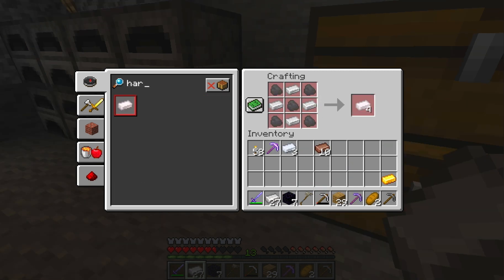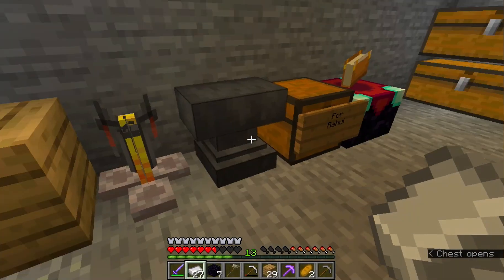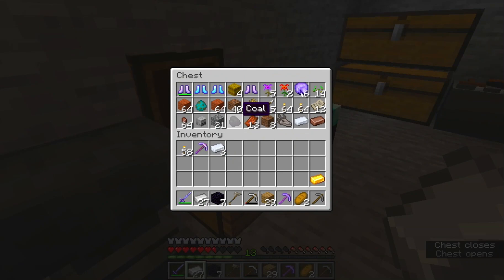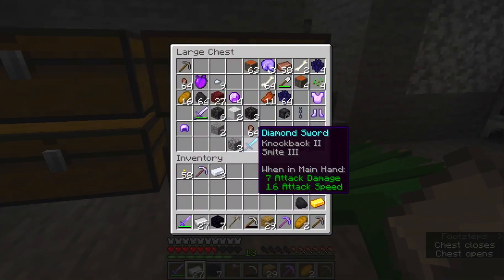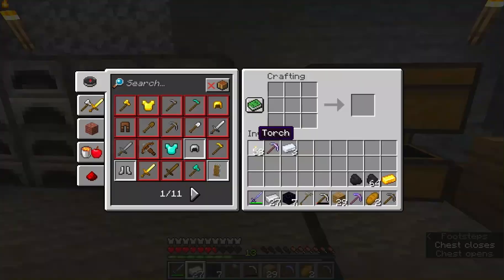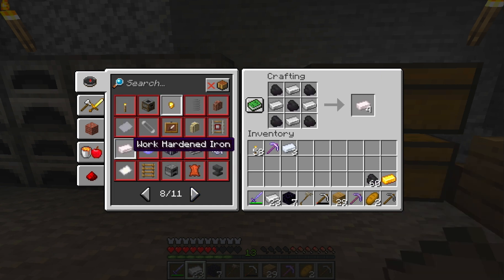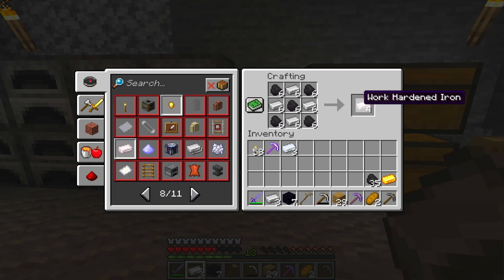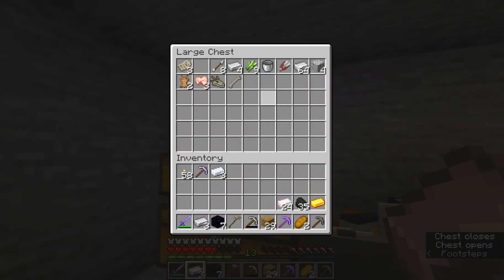I'm an idiot — the recipe is so different for this. I need coal and copper. Do I even have enough coal? Yeah I have a lot. Let's pick up a bunch of these — I'm sure I have more iron over here. Yep, and a lot of coal.